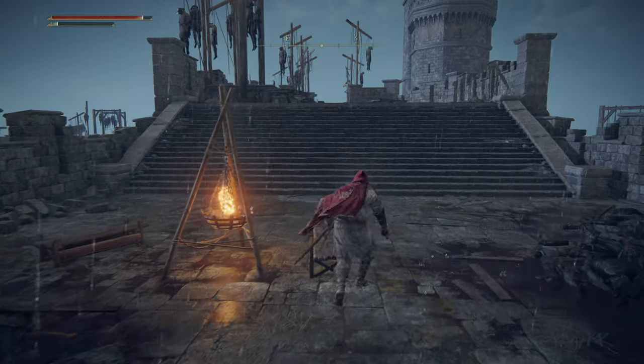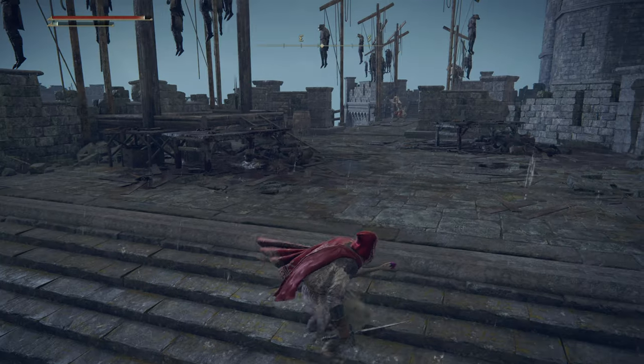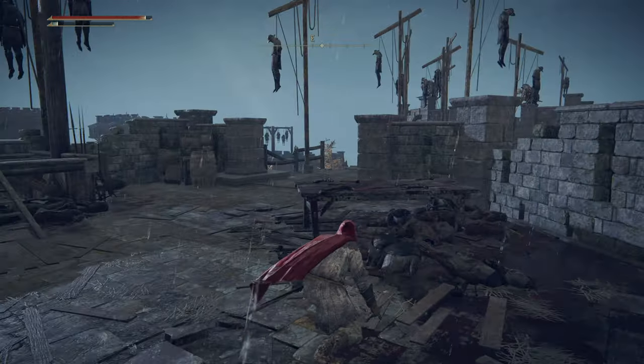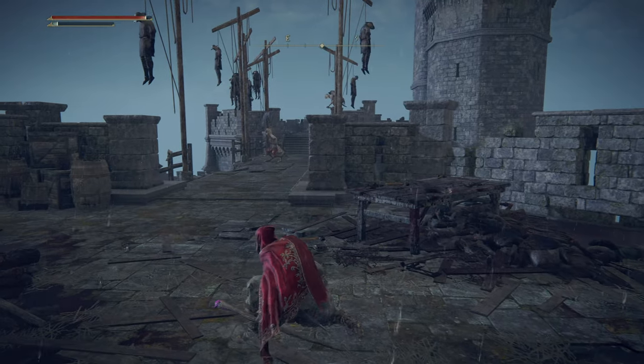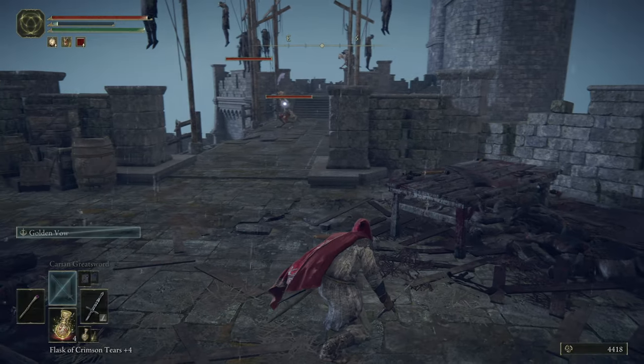Anyway, the Carrion Slicer — it's a low FP cost spell that swings a magical sword very, very quickly, and that may be something I want to test out. Now, don't be fooled because we have that one guy yelling — there are definitely two more waiting in the wings.